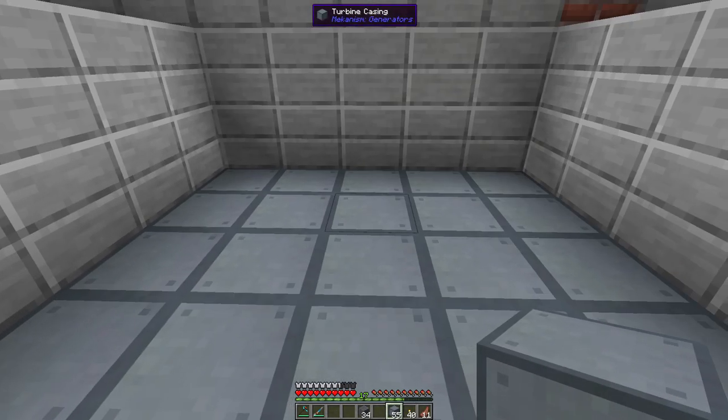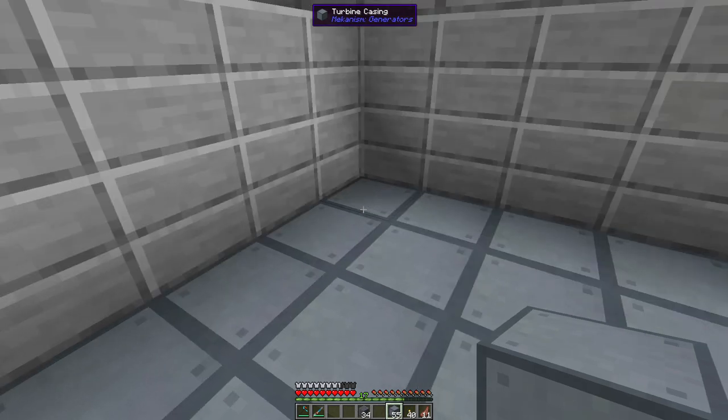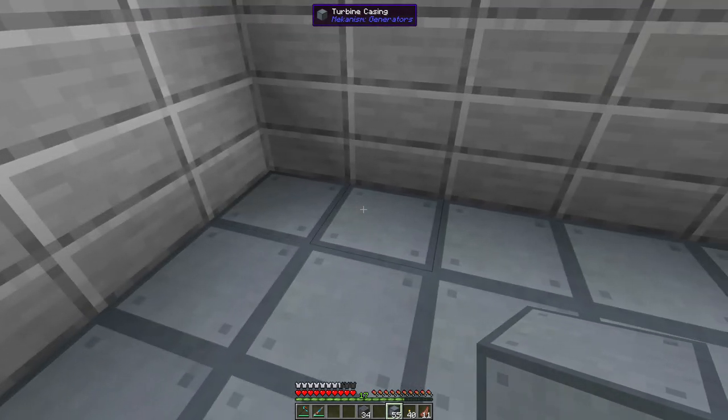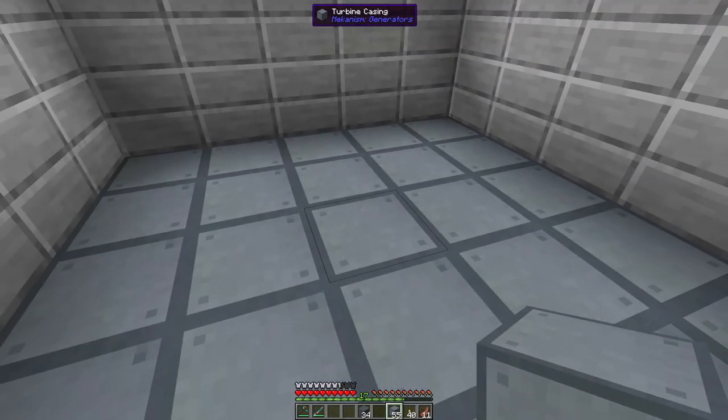The base is the first important thing to understand: the size of your base is going to determine the amount of rotor height you can have. It's going to be width times 2 minus 5, so in this case with a width of 5: 5 times 2 is 10, minus 5 is 5. We're using the maximum rotor height available for a 5x5 base. As you go up, the turbine blades get larger and larger, so the width needs to be sufficient to actually contain the blades at each level.